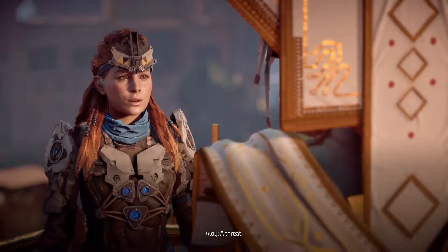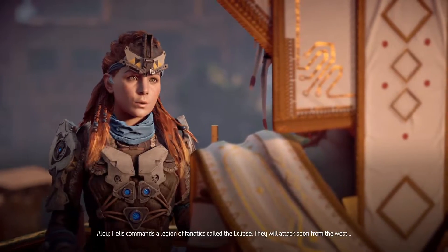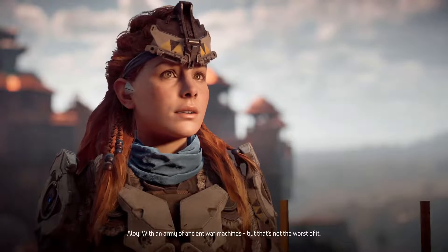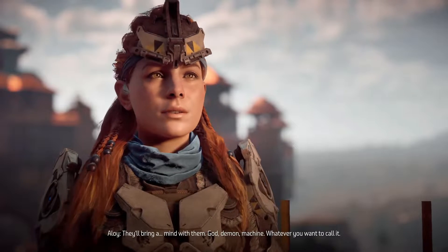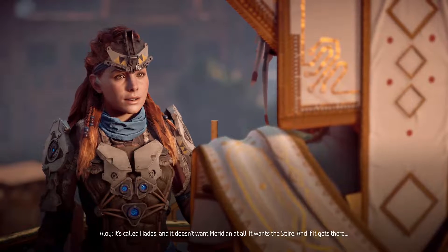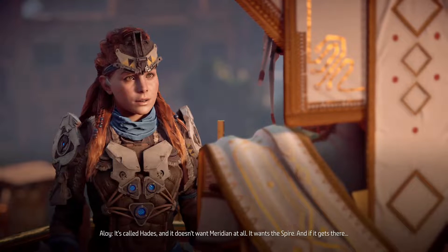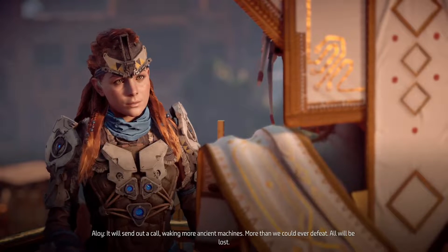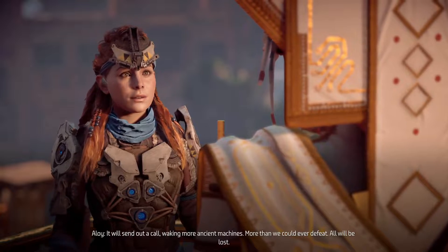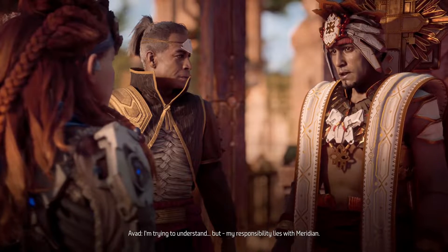Aloy, what brings you to Meridian? A threat — Helus commands a legion of fanatics called the Eclipse. They will attack soon from the west with an army of ancient war machines. But that's not the worst of it. They'll bring a mind with them — god, demon, machine, whatever you want to call it. It's called Hades. And it doesn't want Meridian at all — it wants the Spire. And if it gets there, it will send out a call waking more ancient machines, more than we could ever defeat.